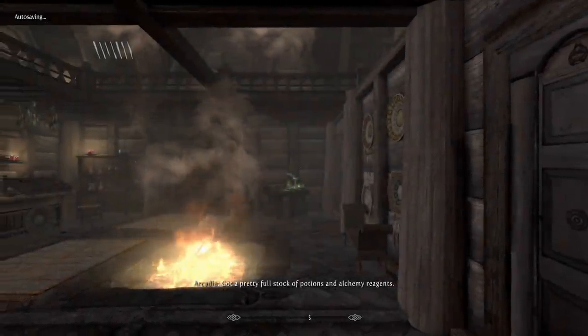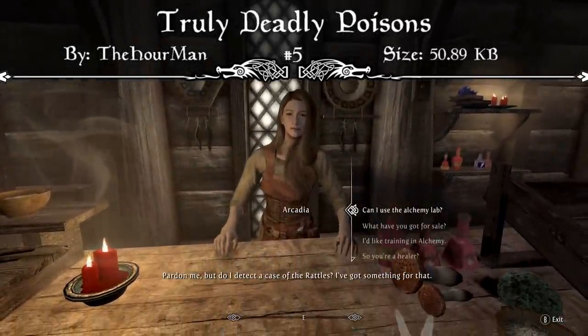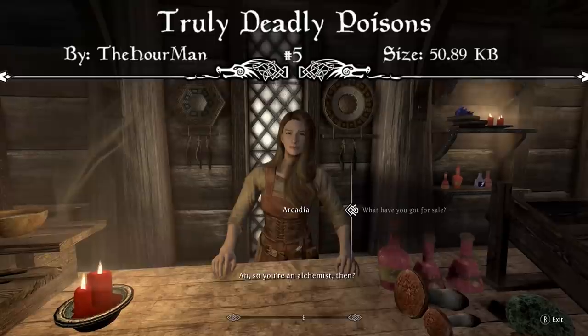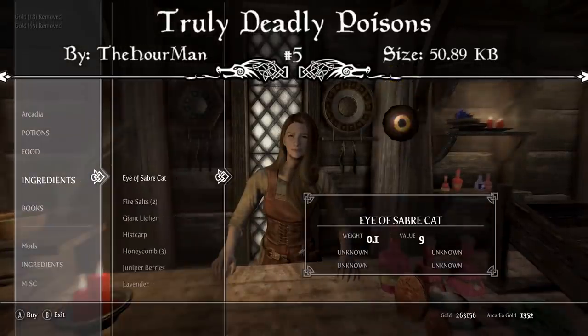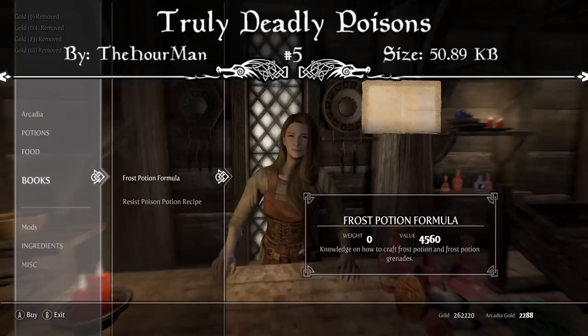Starting off at our number 5 spot we have the Truly Deadly Poisons mod. This mod improves all of the poisons to be more venomous towards the player and enemies. Poison is now a deadly force to be reckoned with and it can drastically turn the tide of battle or make traps something to be truly avoided. All of the premade vanilla poisons have been modified to last minutes and the damage has been adjusted accordingly.